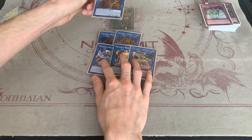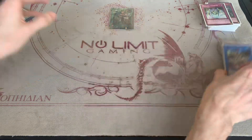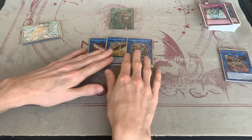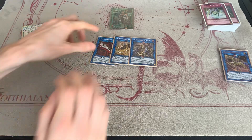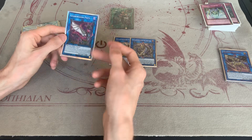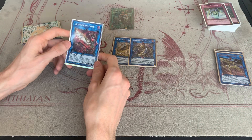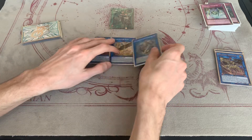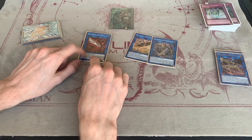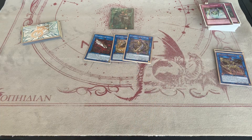Moving on to the Guard Dragon extra deck monsters — one Pisty, one Agarpain. These are a new addition and do great work. I see people playing two of these but I don't have the room; I'd much rather play a Crusadia card. Pisty summons from the banished zone or graveyard, Agarpain summons from the extra deck — he is really needed to get out your negation boss monsters.